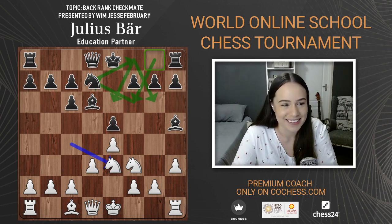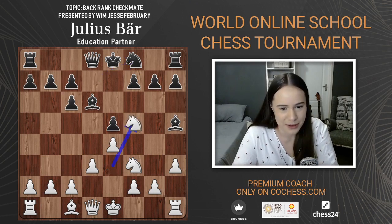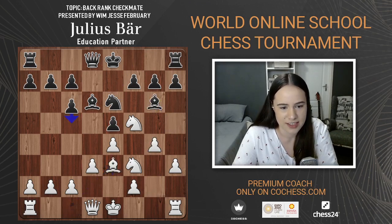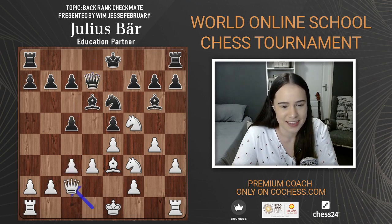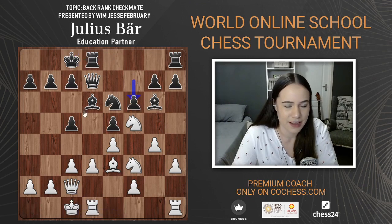For those who don't know, I am Jesse February from South Africa. Continuing: knight f5 and knight e6, so the knight went to e6; g4, bishop g6; black castles queenside; queen d7, queen c2, long castle. Then f6, solidifying the pawn on e5.